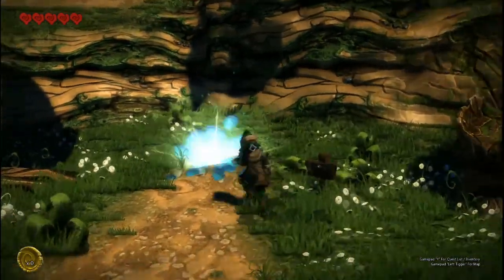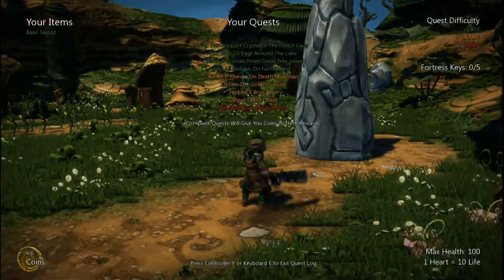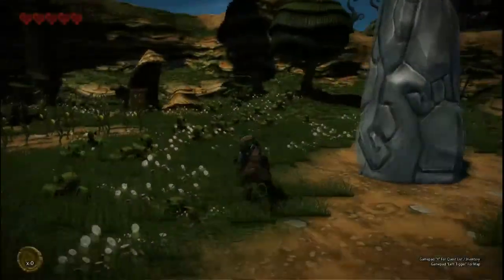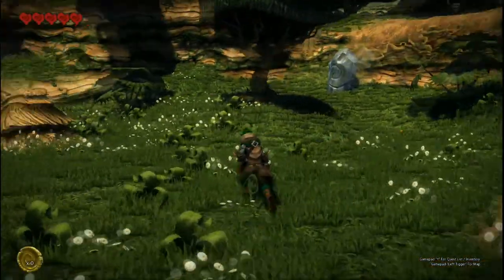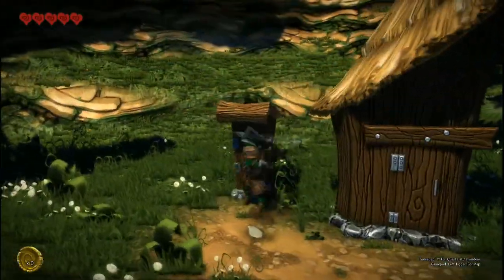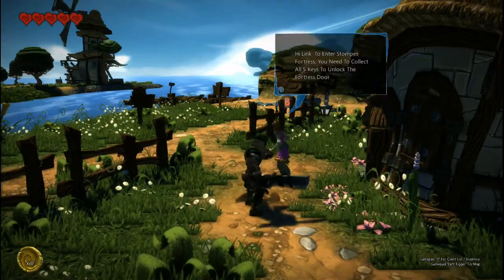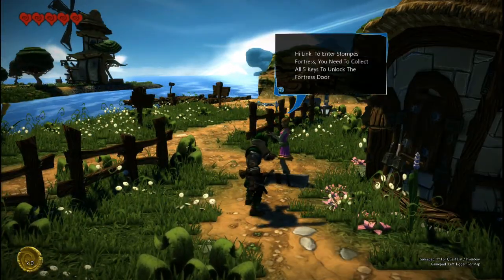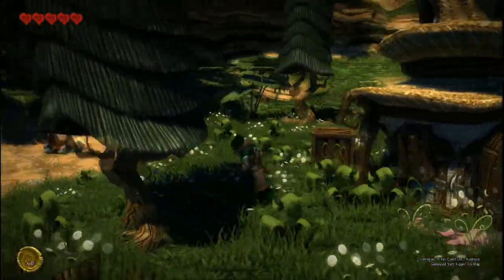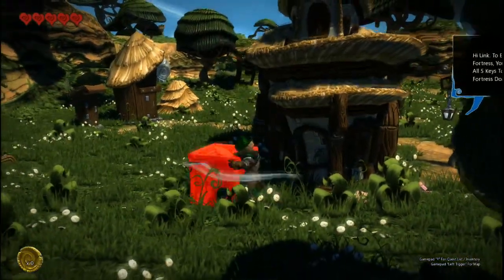There it is. And X is to attack. So what else have we got around here? An outhouse. A smaller outhouse. Hi Link — to enter Stomp's Fortress, you need to collect all five keys to unlock the fortress door. Okay. So that's destructible — that's kind of cool. As I was saying before, you don't really need any dev experience here. I've had a little bit of a play around with it myself in my own sandbox.